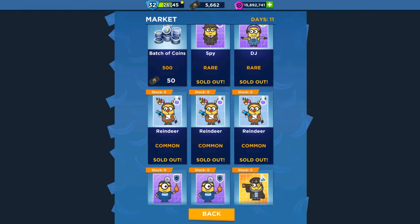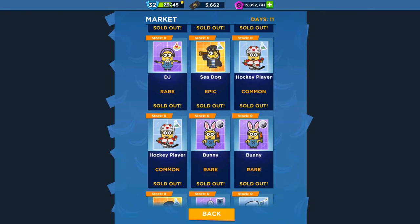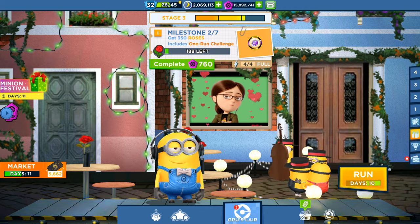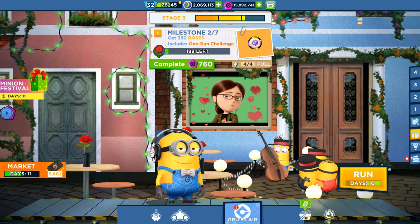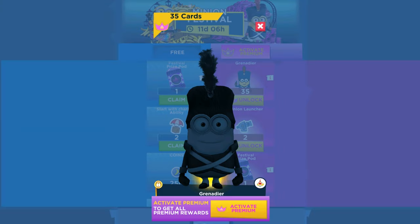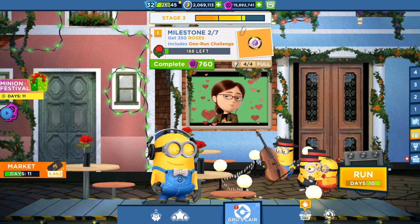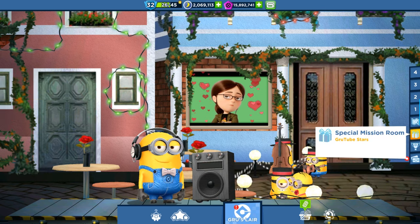I'll tell you how we unlocked our new guy. In the market there are the DJ cars, the reindeer, the doctor, and the hockey player, along with many other minions. You can run the special missions — there are first, second, and third stages with 21 milestones — and you get their cards as rewards plus market tickets. It's very easy to get these characters for free. There's also one more character, the greener minion, which you can only buy for real money with a premium membership.